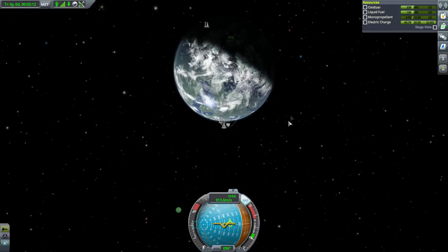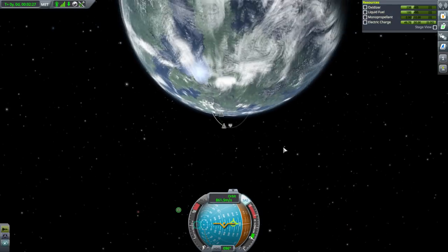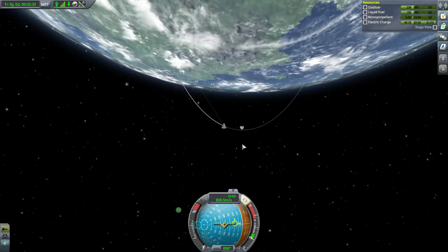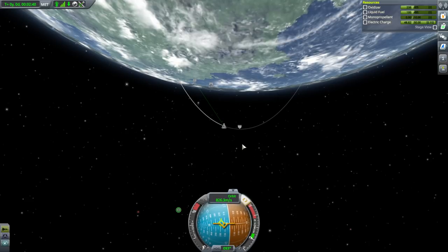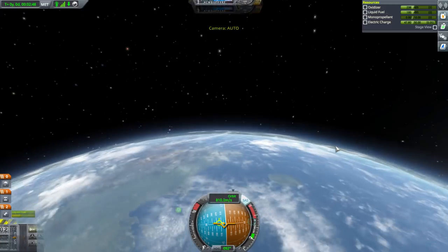An orbit can be circular, oval, or anything. But any orbit has a very definite energy associated with it, which means a very definite velocity. The velocity you should be looking at for orbit is 2,300 meters per second. At 2,300, you are in orbit around Kerbin as long as your apoapsis is above 70 kilometers. So right now, we need about 1,500 meters per second more than what we've currently got.